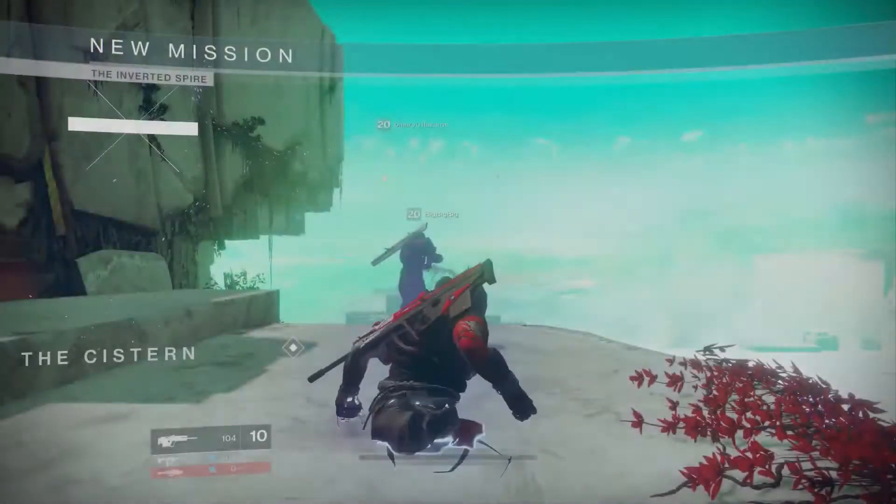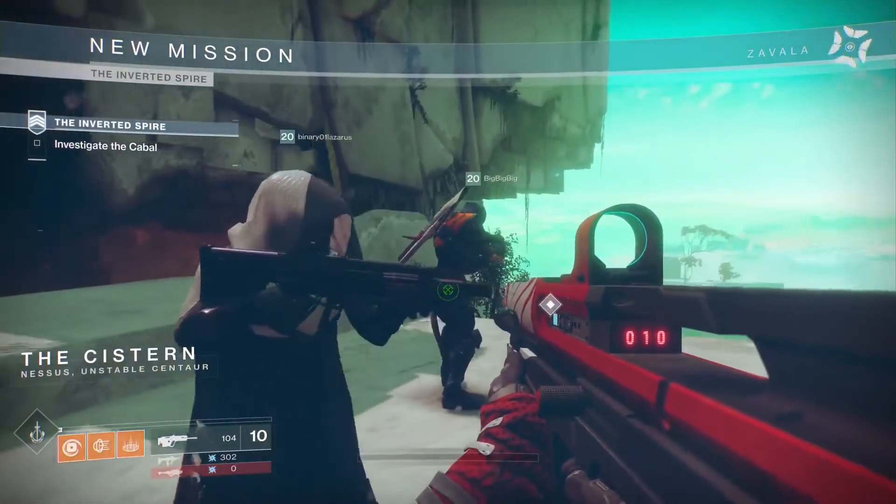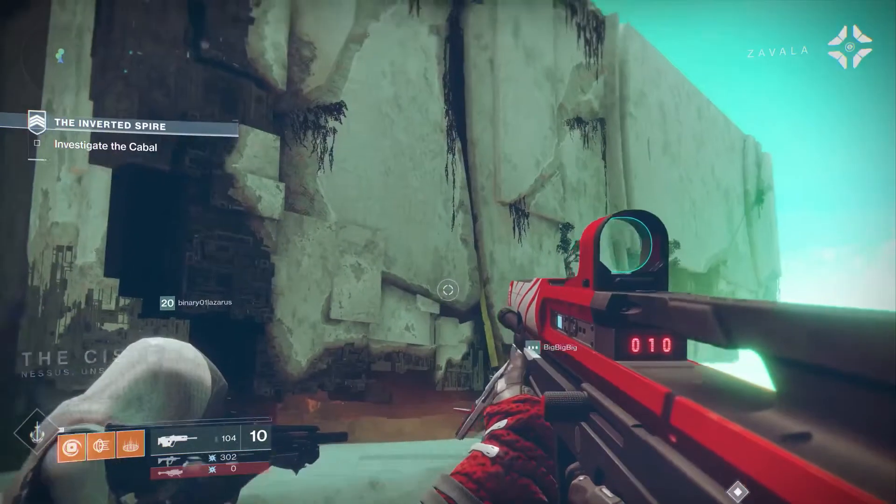Hi, I'm Mark Noseworthy, Project Lead on Destiny 2, and this is the Inverted Spire. Welcome to Nessus. This planet is crawling with the Vex. The Red Legion has been sent in with a crew, and we need to know why.